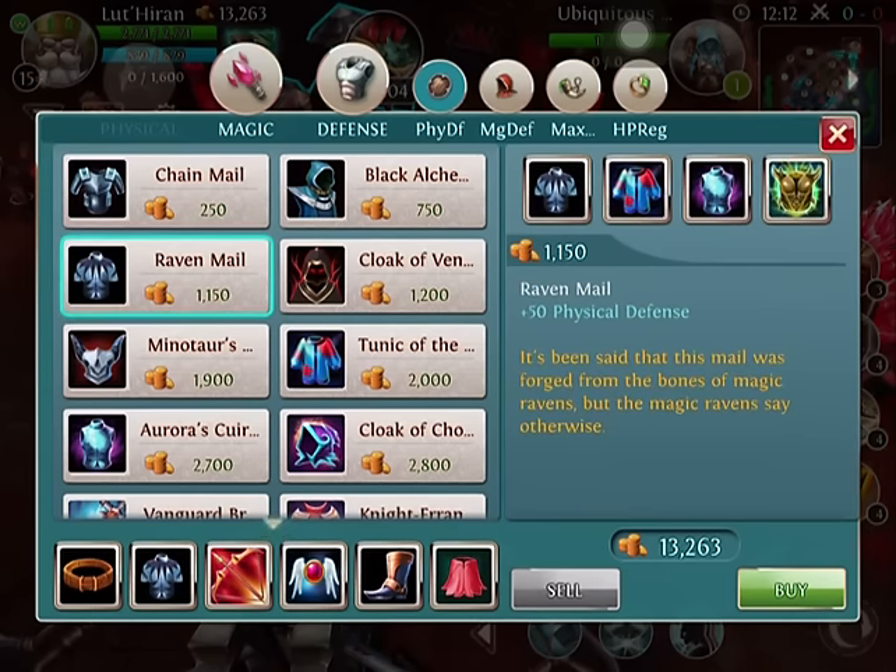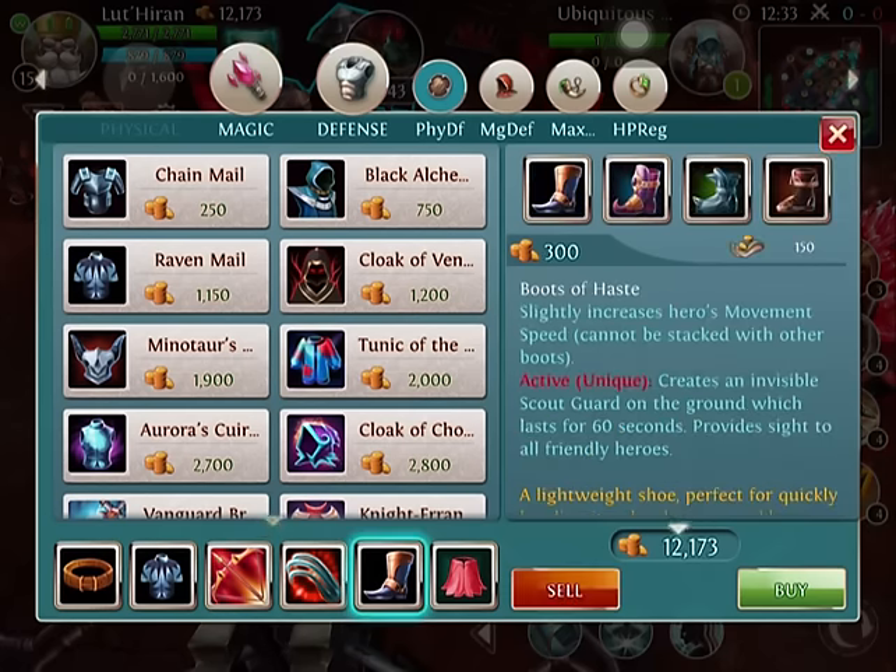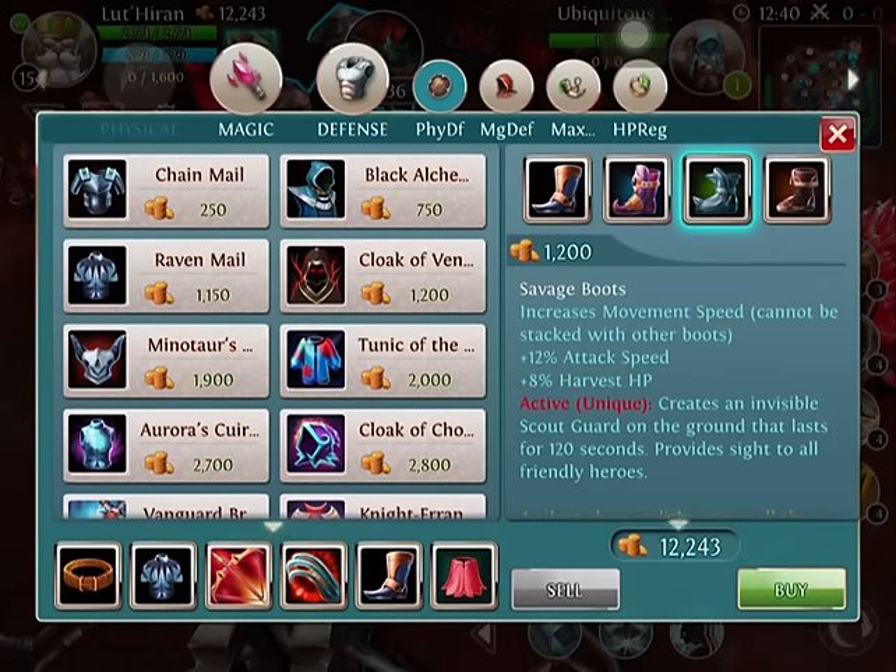After I get to that point, I usually finish off my Watcher's Whisper because I want to keep those enemies close in to me. The passive of the Watcher's Whisper is what helps me the most — 40% slow, and 25% if I was ranged, but I'm not ranged, so it's keeping those people in on me. After this, I typically want to finish off my Defense and Boots, and usually I finish my Boots off on the Savage Boots.